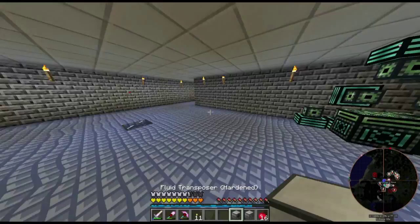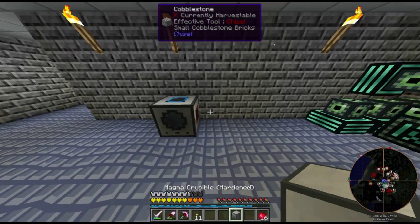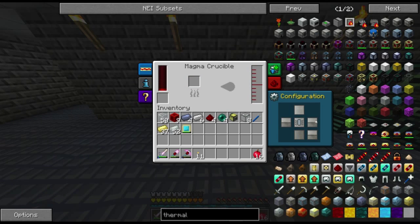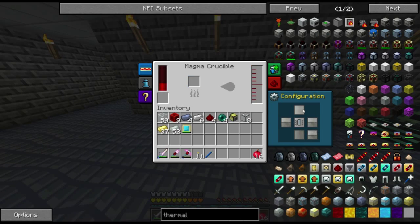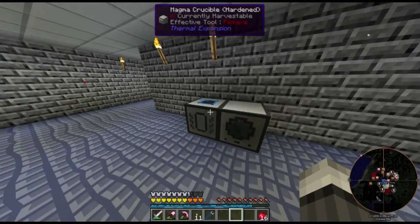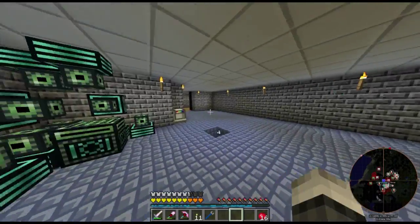Let's go to the workshop area. I have this area already pre-set up with some energy conduits, so I can just place the magma crucible and fluid transposer here. You can see it's filling up with energy. I'm going to set the input and output correctly on each machine. I'll throw eight blocks of redstone in here, and it'll create more than enough destabilized redstone to fill the cells with.